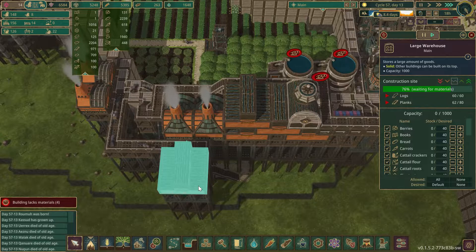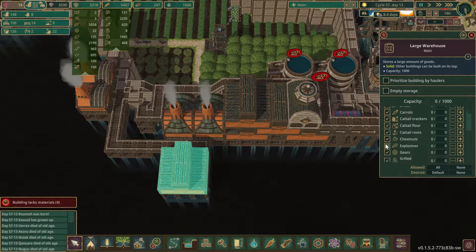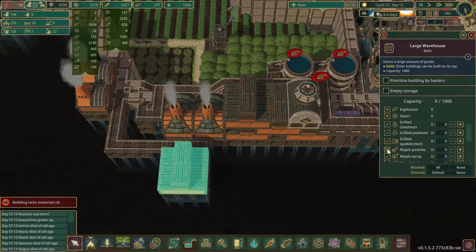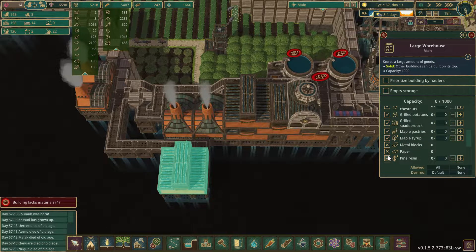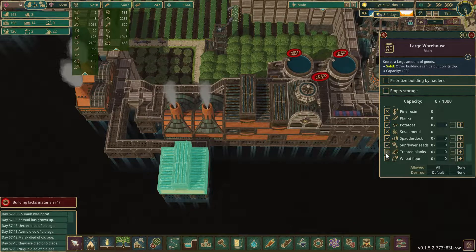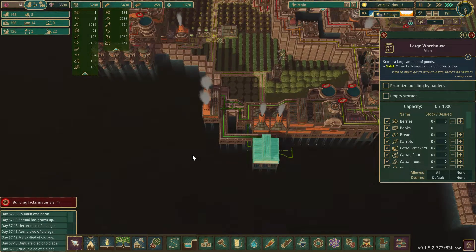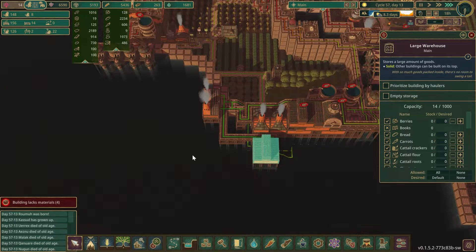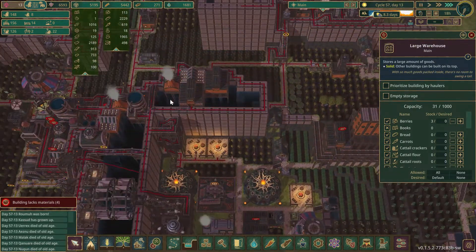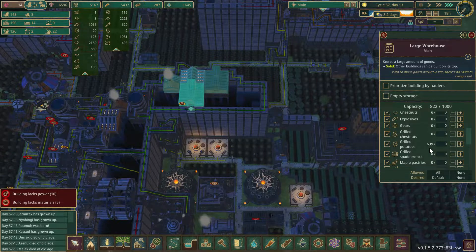Get that storage built — I'm going to put none on the desired, no books, no explosives, no gears, no paper, no pine resin, no planks — only food. It'll fill up super fast but that's fine. The other storage over here they've already put food in — a lot of grilled potatoes in there, wow.